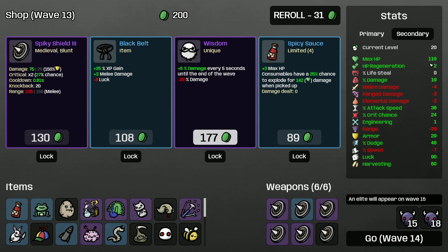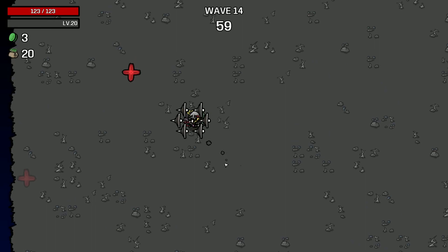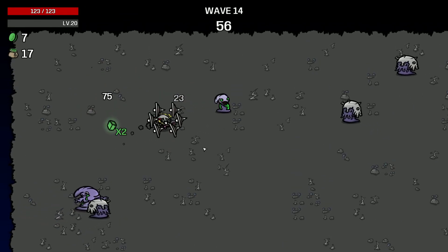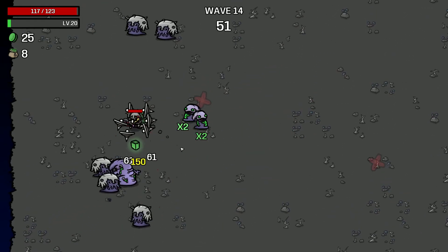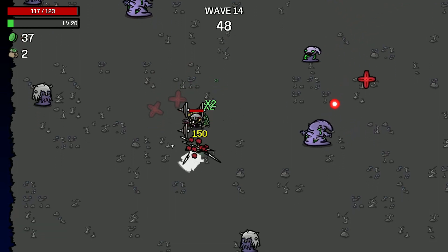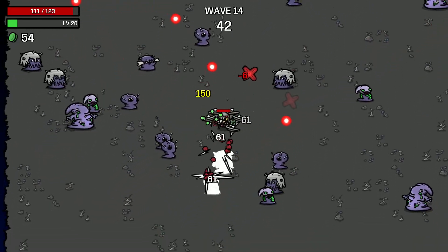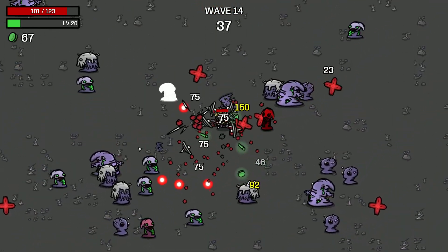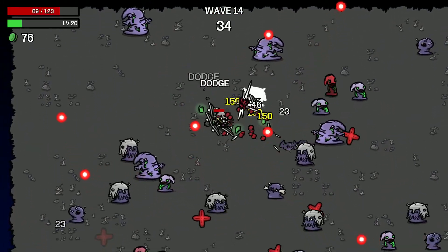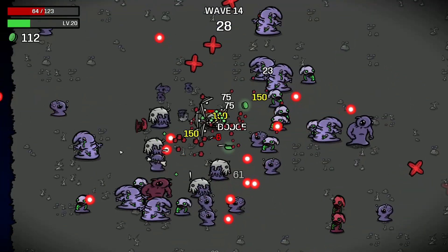Wisdom isn't bad, but let's take both of these. Wave 14 — now we can use food to deal damage, that's good. I think we can safely take dynamite and plastic explosive — that's going to help out a lot. But right now we are taking a bit too much damage, which I don't love. This little guy is just so annoying to deal with.